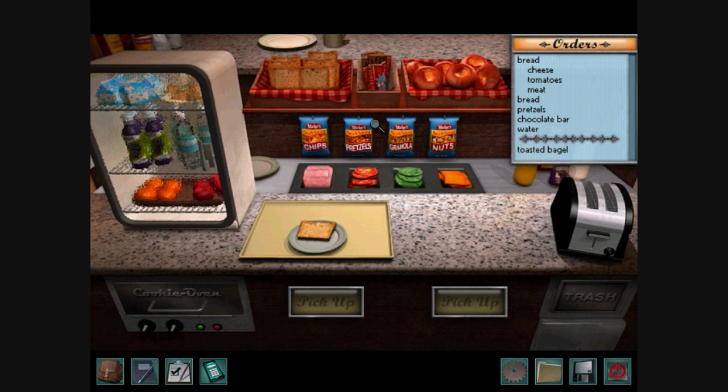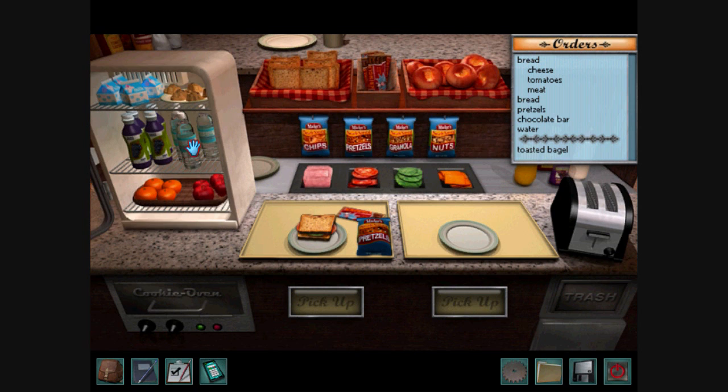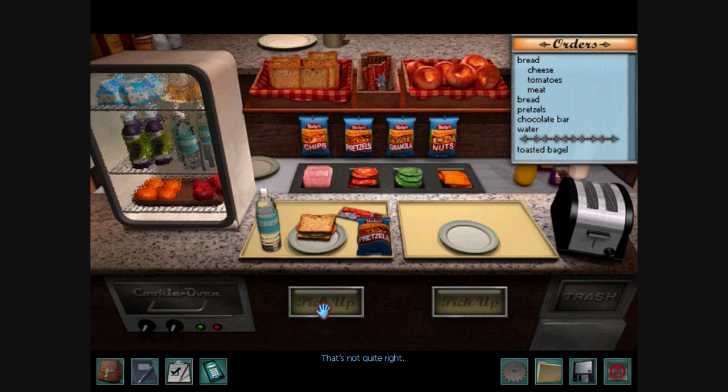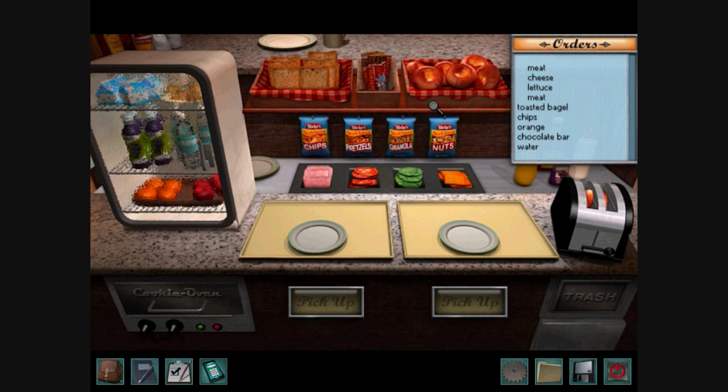And this is basically all there is to Snack Shop duty. Put everything that's on the order on the plate. Pretzels, chocolate bar, and water. That's not quite right. It's not? I thought it was perfect! Okay, let me try it again. Cheese, tomatoes, and meat. Order's ready! I thought I had it correct, but apparently I didn't.